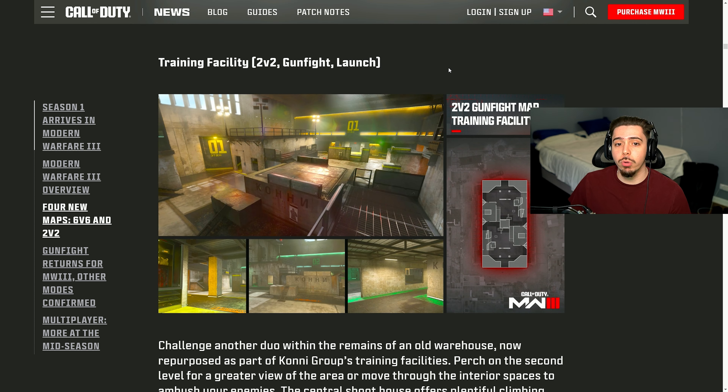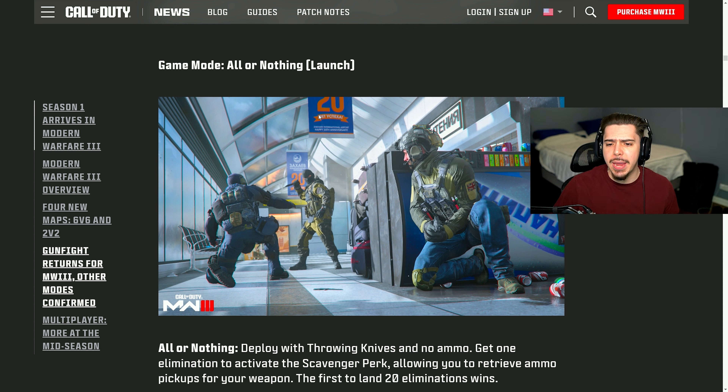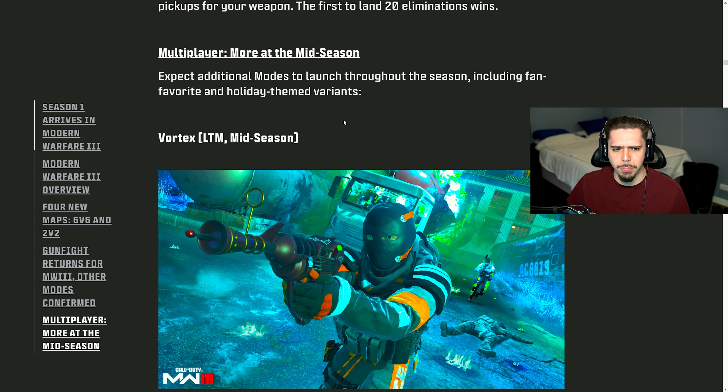And then we have the one and only 2v2 Gunfight map coming out — Training Facility. Not much to say, it's a 2v2 map. We're also getting quite a few brand-new game modes. One of which is All or Nothing, which we've seen in Modern Warfare 2 and the original Modern Warfare 3. Nothing too crazy — it's just a party mode.